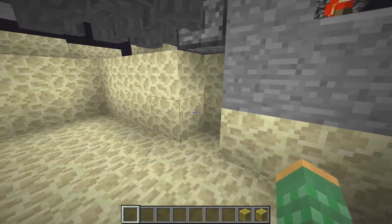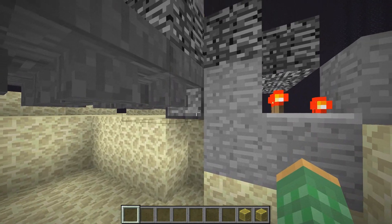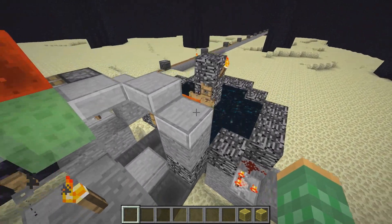Down here, the loot gets collected and placed into this dropper. You can see some sponges there. We also use the loot from here to prime the Nether portal, which I will show later.